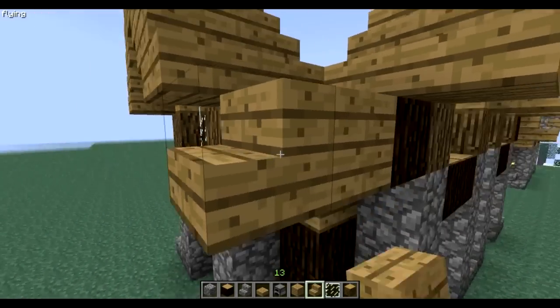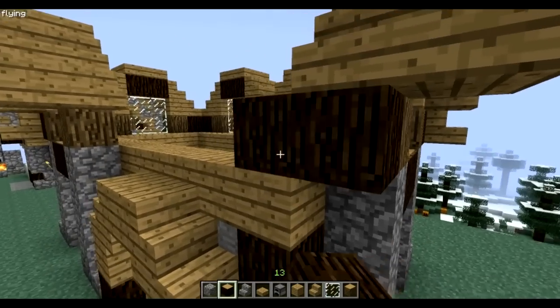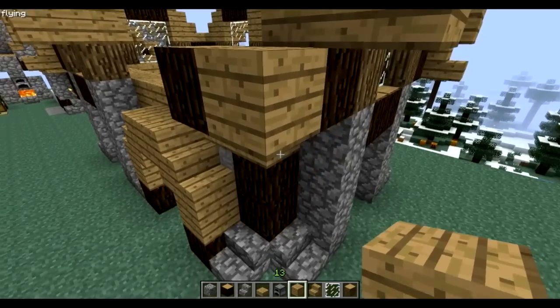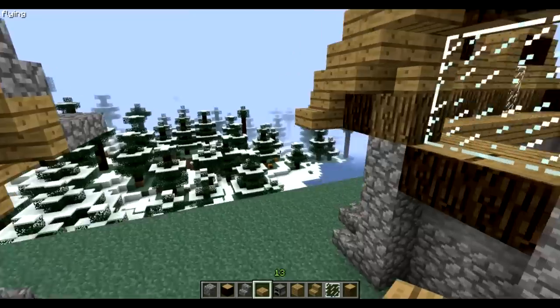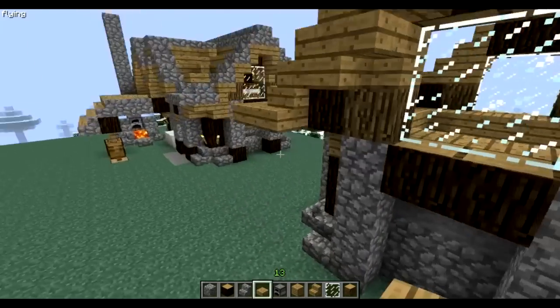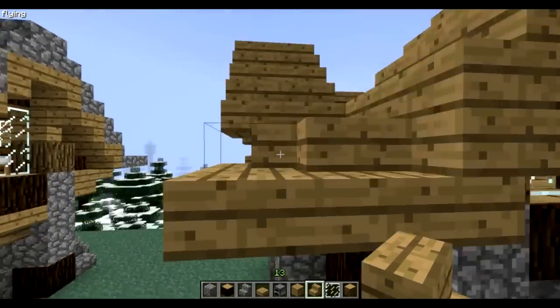Here again. We'll also do it just like that. Then you grab your slab and you put one in each corner so it's nicely filled up. Then you grab your stair and put it upside down.